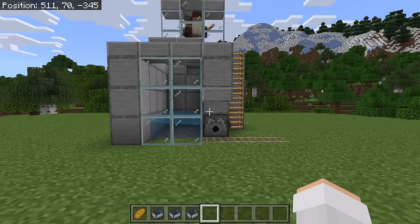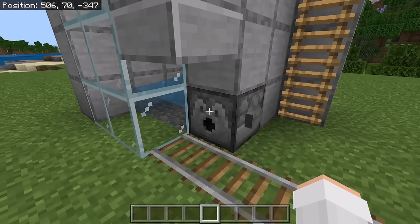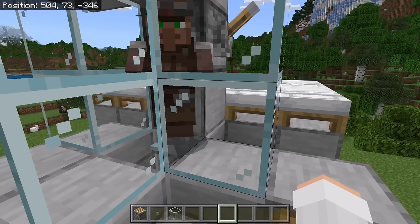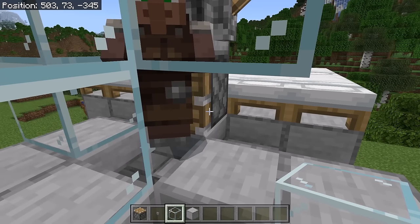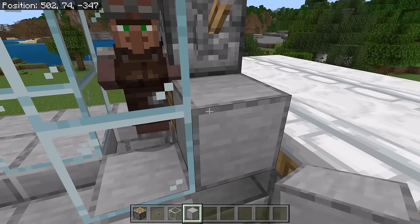The next step is to add some minecarts to this dispenser. The more minecarts you add, the longer you'll be able to use this villager breeder before having to add more. The minecarts will be used to transport villagers out of the villager breeder. Then add some bread to this dispenser — the more bread you add, the longer you'll be able to use it before having to add more. The next step is to break this glass block and this block, then place a piston over here. Make sure that piston is facing this way, then place a glass block back at this spot. Now place a solid block over here and a button at this spot.